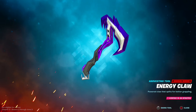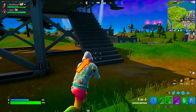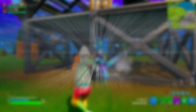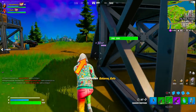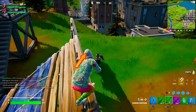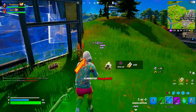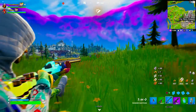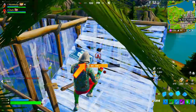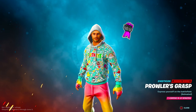The next reward is the Energy Claw pickaxe, which is a super cool pickaxe. You get it by damaging opponents while crouched or sliding — it says opponents so you can shoot NPCs or other players. You can go look for IO guards to do this challenge quickly, or even find a boss like Gunner or Dr. Sloan since they have up to 2,000 health and you only need 500 damage. You should have no problem unlocking this pickaxe.